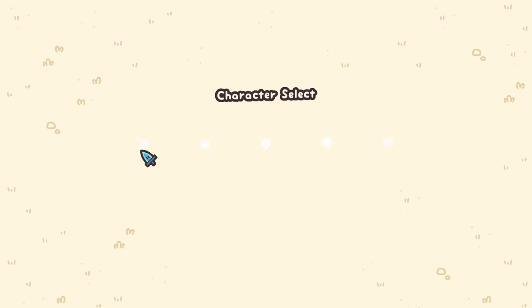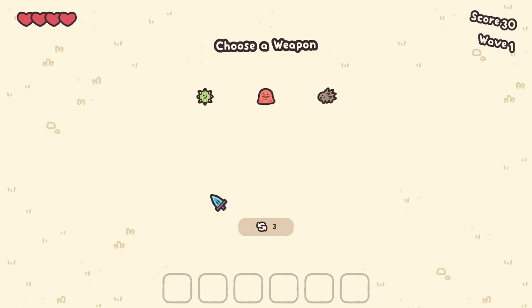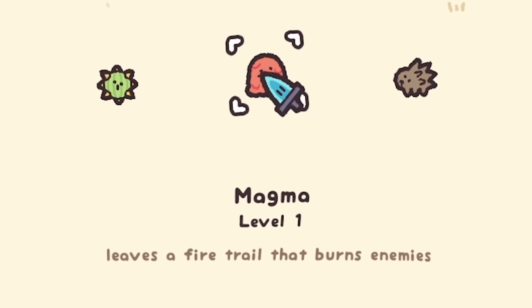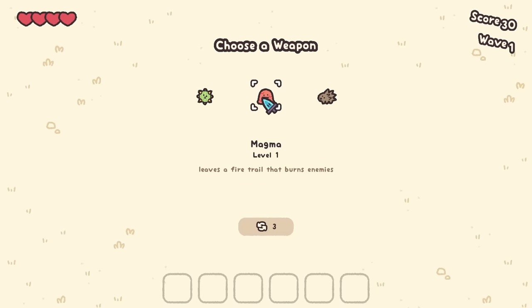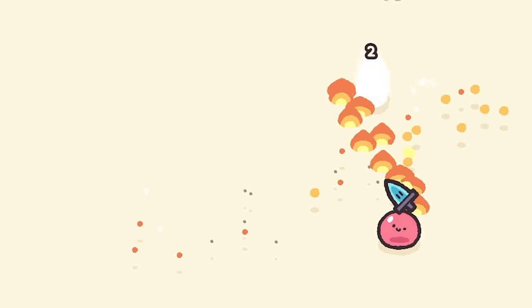Let's find out how many upgrades are too many upgrades. Our job today is to go on a stabbing spree — we've got to murder everything we see on the screen. We're going to add magma, which leaves a fire trail that burns enemies. That is in fact my favorite thing to do with enemies, so we're just going to get in there and burn them all away.